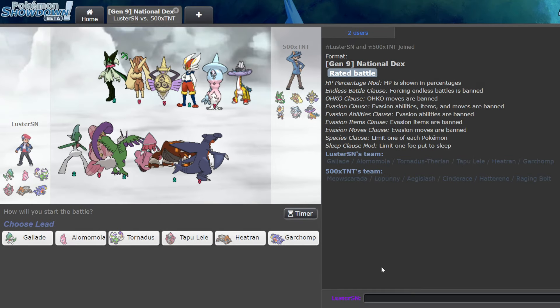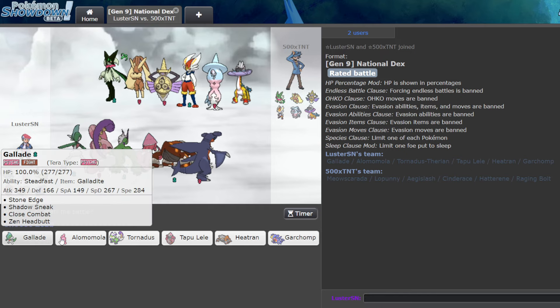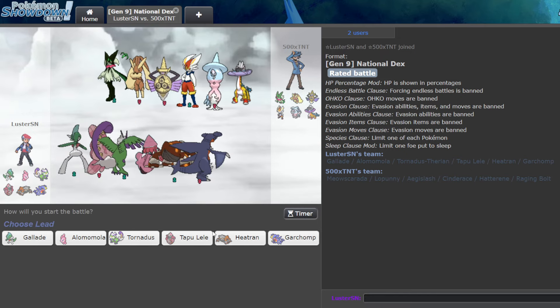That was a crazy game one. I don't think either of us played it perfectly in that endgame, but I did what I had to to try to win. We got the Floatzel in range of Shadow Sneak, and used Flip Turn through Alamomola to put Tornadus in a position where I think they want to stay in, because then they don't know I have Shadow Sneak yet. That was the goal.